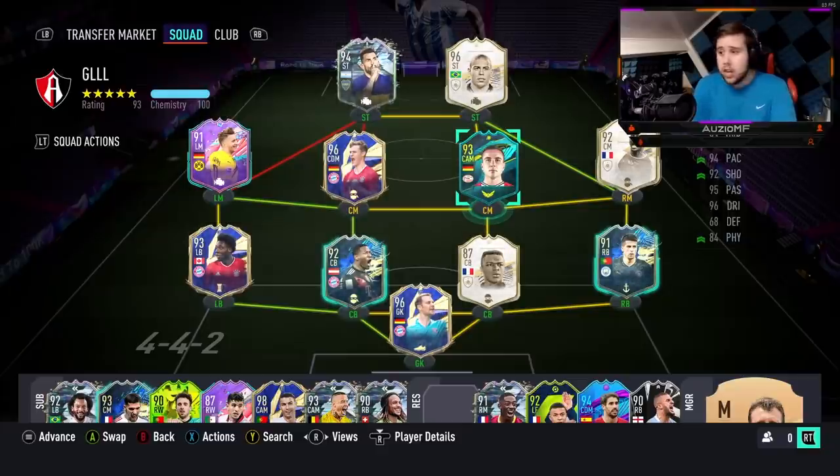Looking at the links around this guy, there aren't many. The Germany nationality is pretty good for links but I've literally only got Kimmich, Reus, and Neuer — and he obviously won't link to Neuer. So I had to go for icons around him: R9, Vieira, and Desay, just to get him on full chemistry.